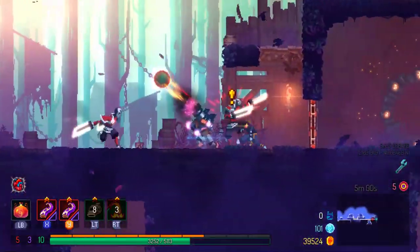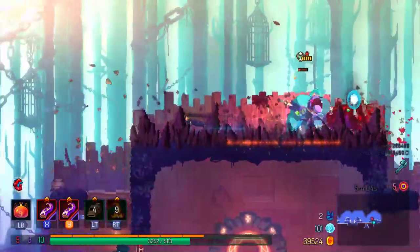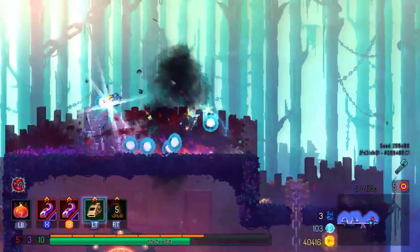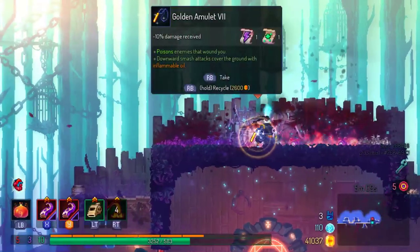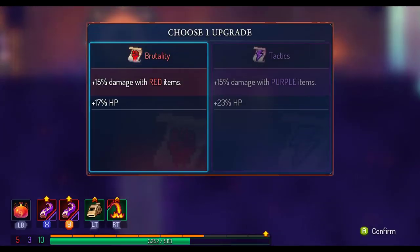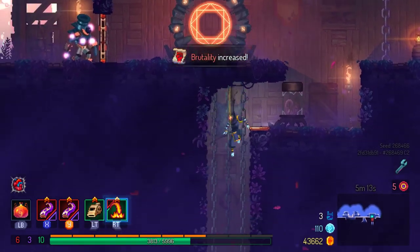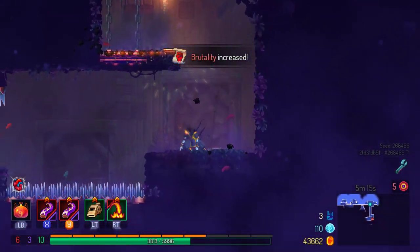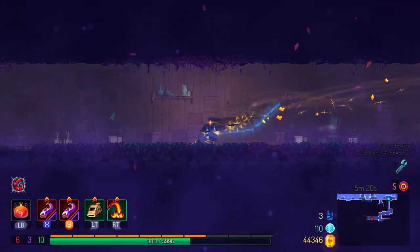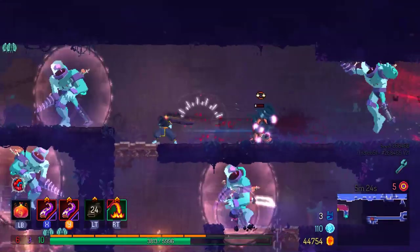Wait, how did I not get hit by that? That was weird. Come on — one more should do it. Those guys are very much not nice when it comes to playing the video game. Let's continue. You can just dodge like that — I just did it and it worked. There's a certain amount of things that happen in Dead Cells where you just have to be like, okay, cool — I'll take it.